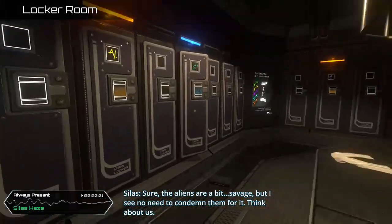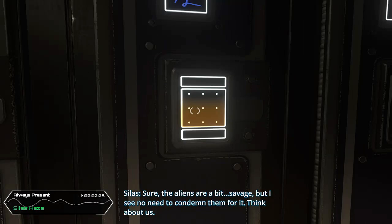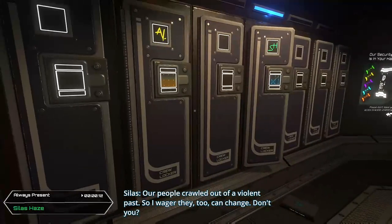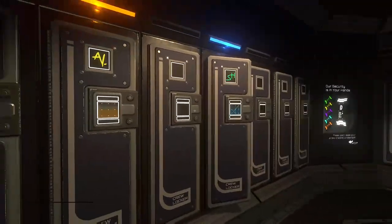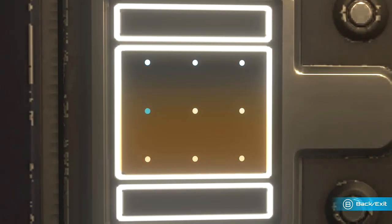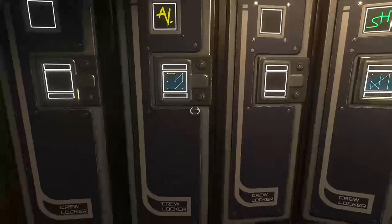Turn right and head to the lockers. We'll open both by entering a combination pattern. Come to the first locker on the left, press RB on the panel, and click the nodes in this order: upper left, then over, down, up to the corner, down, diagonal to the left, and then over. That will unlock the Suspect Aiden achievement for opening Aiden's locker.